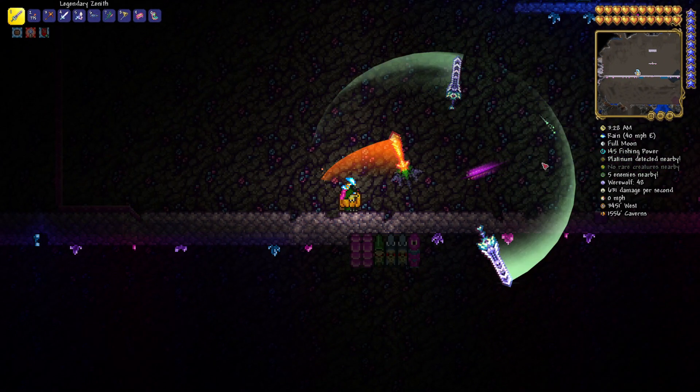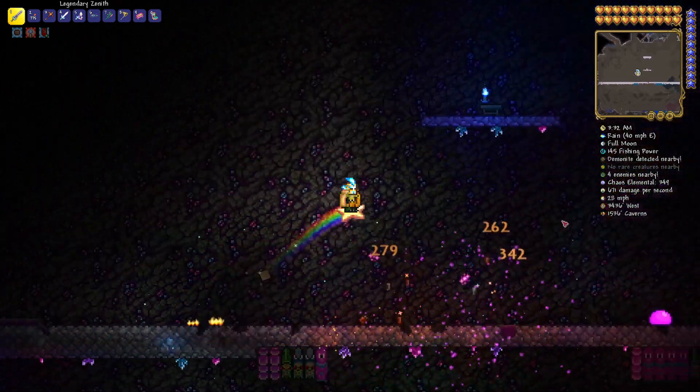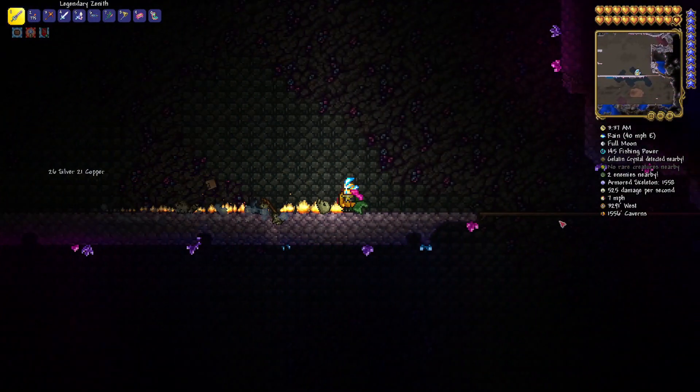To get yourself some Crystal Shards, just be in the Underground Hallow. Look around, and when you see them hanging there, grab some and you'll be fine. There are plenty everywhere — just grab them up and you'll have exactly what you need in no time.